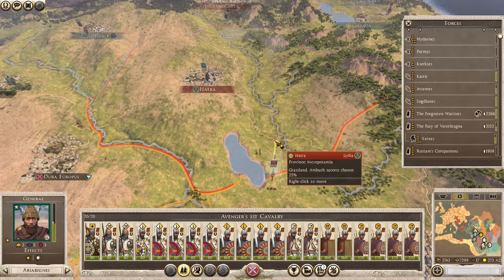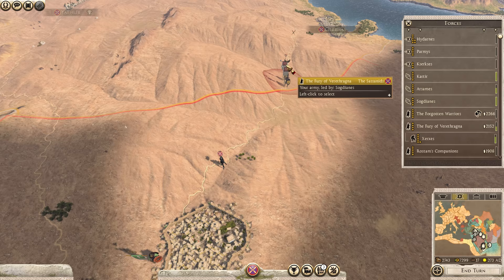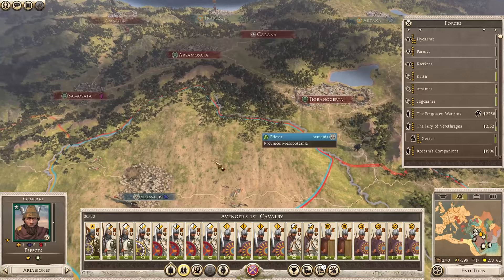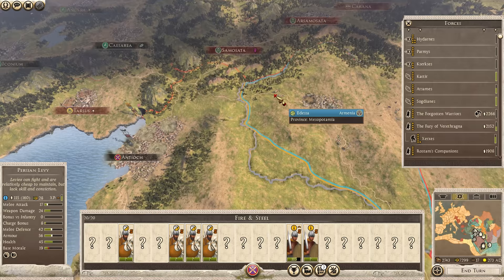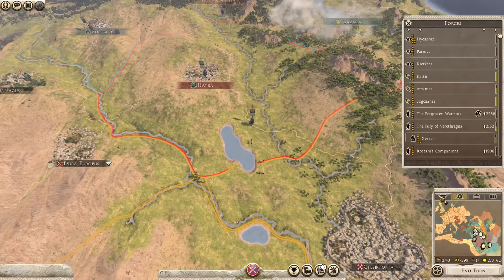We're going to have the Forgotten Warriors zoom back up north. Unfortunately that's been my time, so I'm going to leave it there. Next episode, we have Schmiddy's Commandos and the Fury of Verathragna moving on Malib, and the Forgotten Warriors and Avengers 1st Cavalry taking their first blow at Lydia. Armenia was taken out of their capital at Tigranoserta - we want to try and keep Armenia alive if we can, as they will produce larger armies later on and are in a decent position to help out. Thanks for watching, hope you enjoyed it, and I'll see you then!